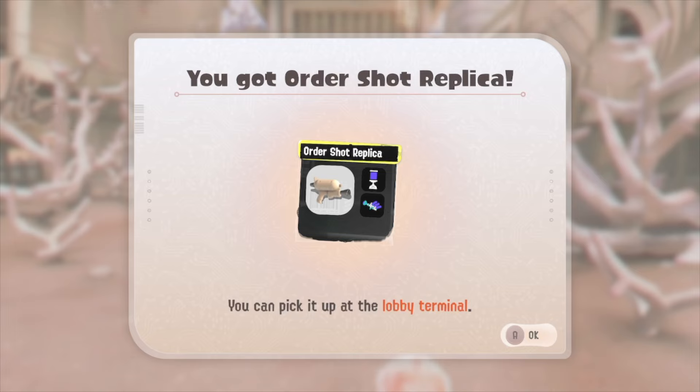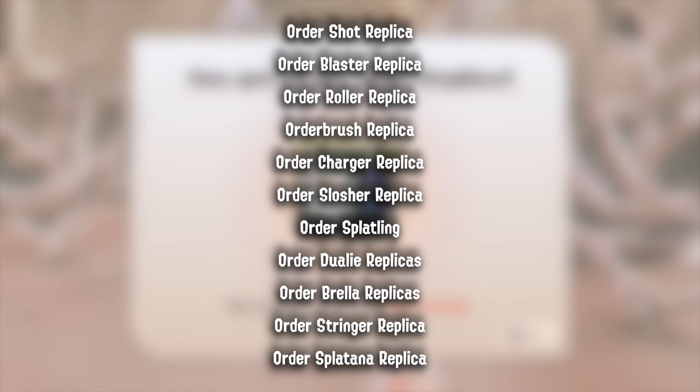There are quite a few replica weapons for you to unlock: the Order Shot replica, Order Blaster replica, Order Roller replica, Order Brush replica, Order Charger replica, Order Slosher replica, Order Splatling replica, Order Jewelry replicas, Order Brella replica, Order Stringer replica, and the Order Splatana replica.